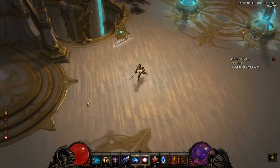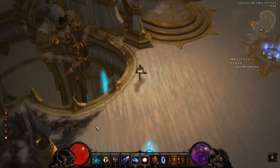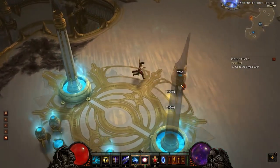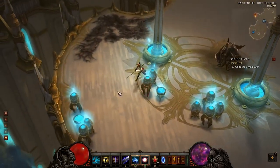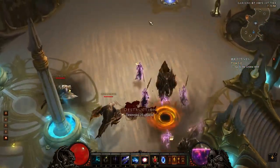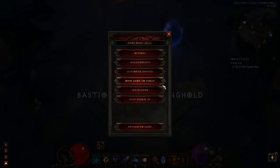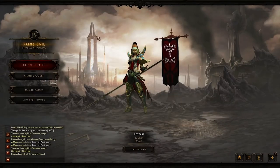Definitely avoid going near the stairs as you can get aggro from different mobs. You don't really want that when you have full MF gear on — if I got attacked by something right now I'd probably be screwed. Where I'm standing there's a chance for a chest to spawn, and there's also a chance for those guys to spawn when you're doing this. I'm going to get out of here and go back to town, leave the game, then resume and go back to the same spot — basically just rinse and repeat this process.